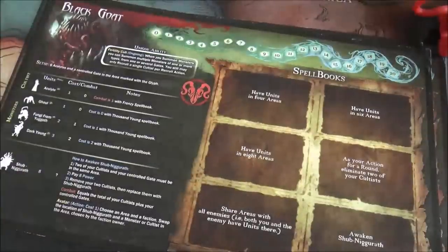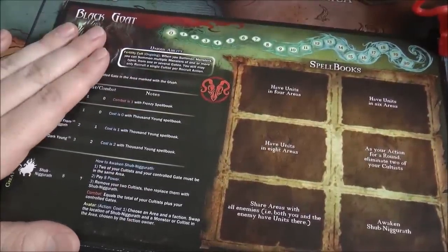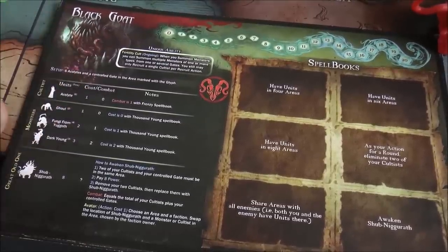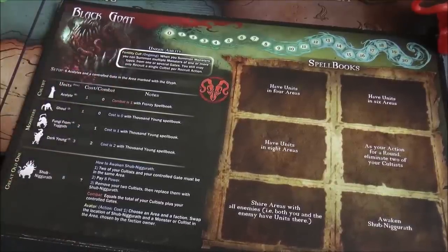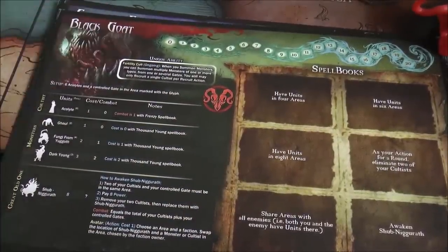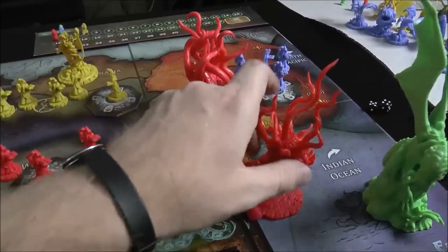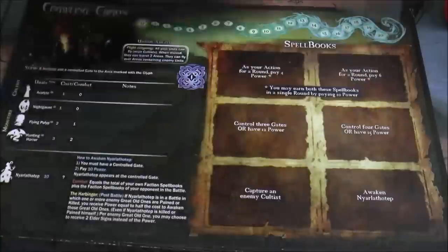Let's talk quickly about the factions. The red faction is probably my least favorite — I think they're the weakest, though I've only played three times. They want to spread all over the board to unlock their spells, then get into a mode generating points from drawing chips from the bag. They have interesting abilities: Shub-Niggurath can teleport and trade places with opponents, which is cool. They're very interesting to play but I think very difficult.